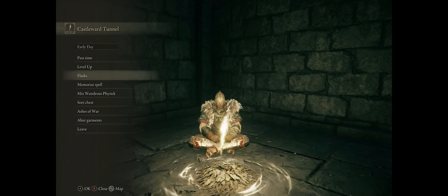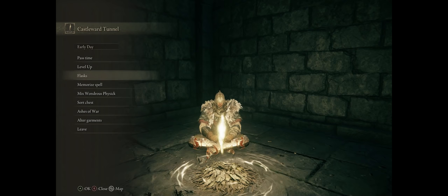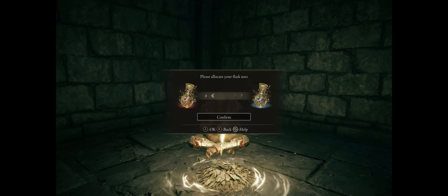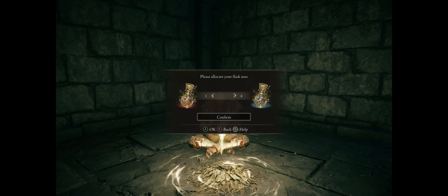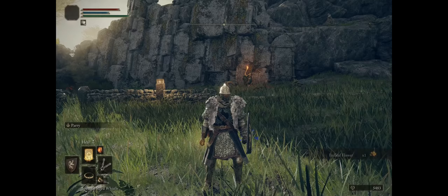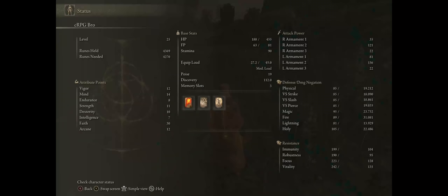Just like with my sorcery guide, it's important to talk about flask allocation. From any grace, choose Flasks and then Allocate Flask Charges. This lets you change the ratio between your hit points restoring flask and your FP ones. As a spell caster, ideally we want to focus on our FP flasks, at least in the early game. You can leave just one for hit points and later change this — especially because we have the Heal spell and can also later get a regeneration spell, which reduces our reliance on the hit points flask.